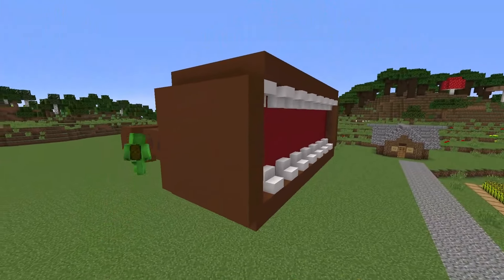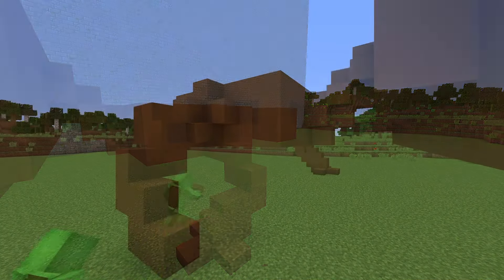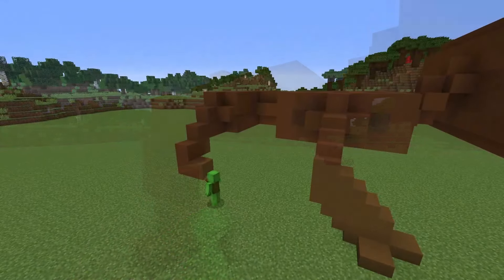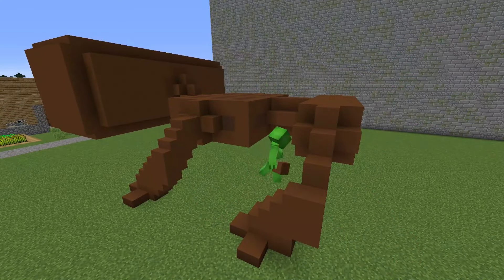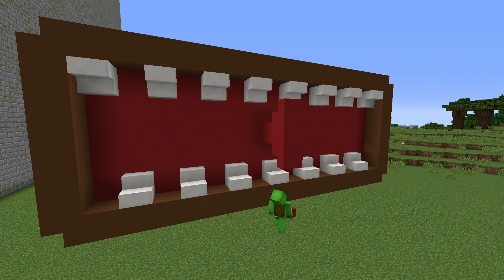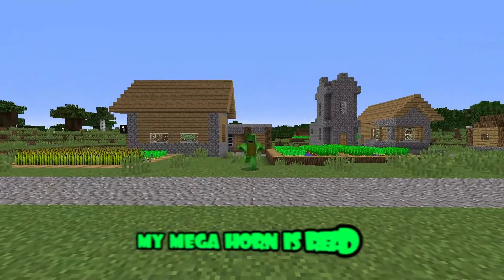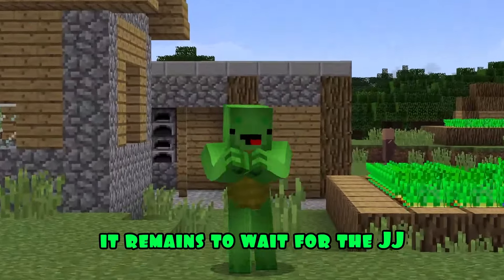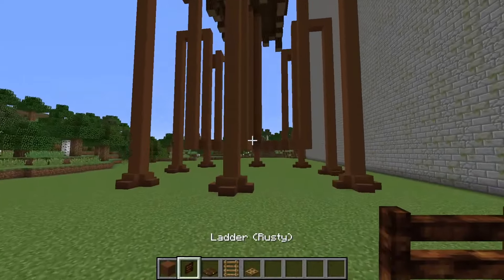Adding brown concrete steps to the corners of the building. I start to build a Megahorn hand out of concrete. I build exactly the same hand. Megahorn's legs are built on both sides according to the same principle as the arms. I'm building blocks of red concrete. Great!